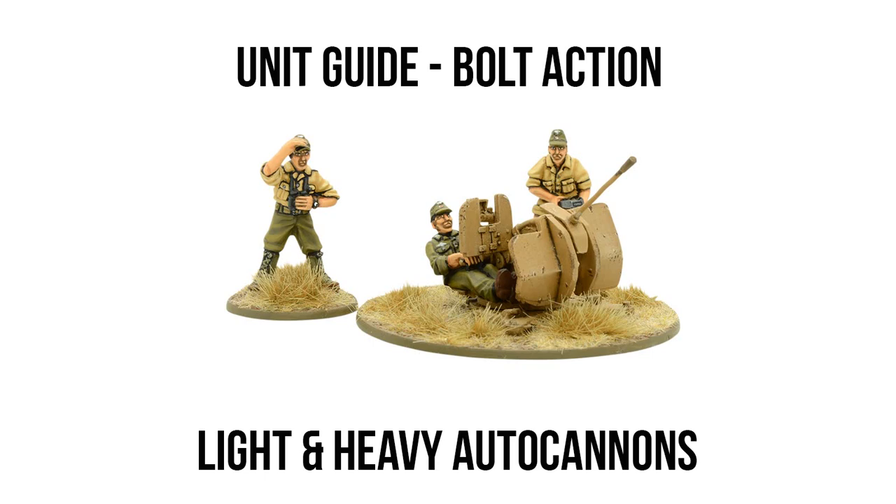This weapon does have a penetration value of 2, which drops to 1 at long range beyond 24 inches, meaning the autocannon is definitely not a hard counter to armor, but can still be quite the menace against transports and tankettes. The light autocannon is especially good against soft-skin vehicles, as at long range that penetration value of 1 effectively doubles your chances of scoring a wound. Going from 6-plus to 5-plus may not seem like the most appealing roll, but it is one of the best upgrades you can get on a D6, and rolling that upgraded roll in higher quantities makes a large difference throughout a match.